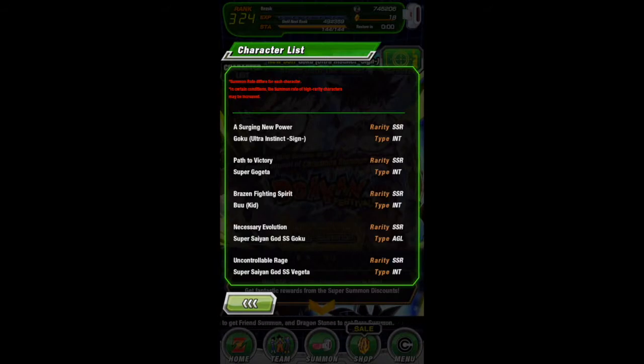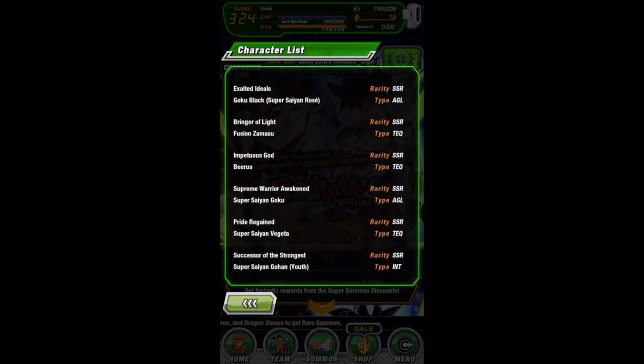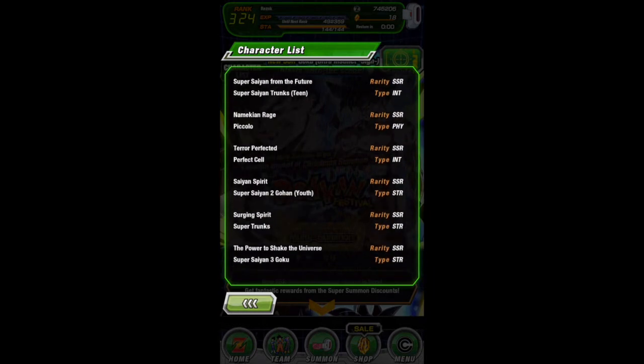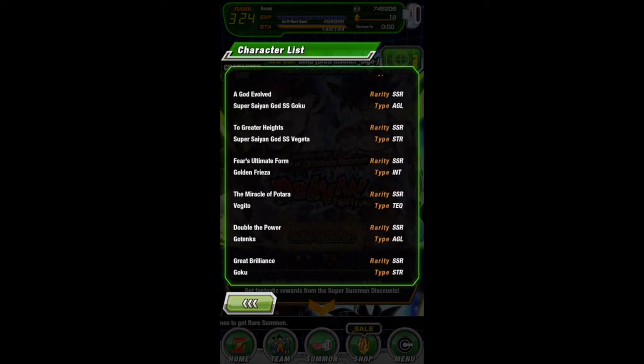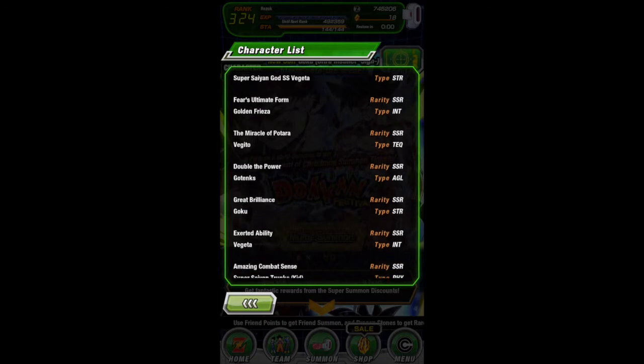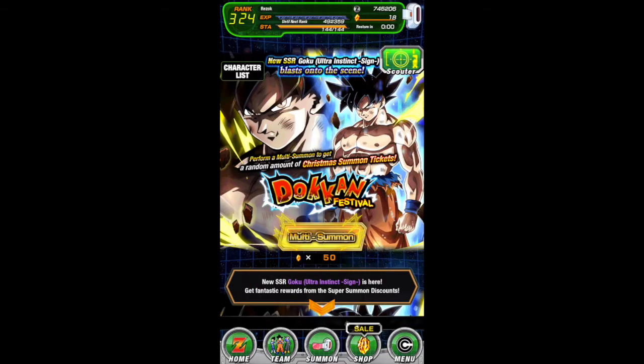Clicking the character list shows everything you can pull on this banner. SSRs are the best cards, and there are already a lot more than nine SSRs in the pool - meaning not only do you have a 10% chance to pull a card, you also risk getting non-featured SSRs instead of the ones you want. To make matters worse, you're not even guaranteed an SSR per multi-summon. I've done plenty of multi-summons and gotten no SSRs at all.